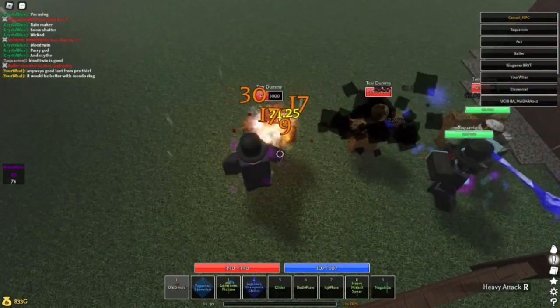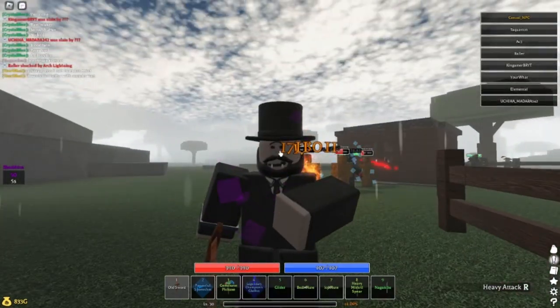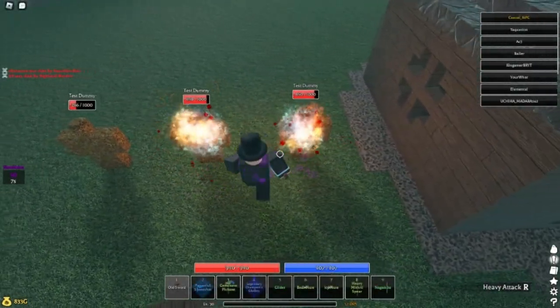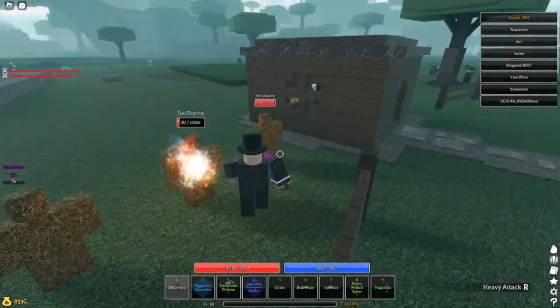Now that we are at 50 Blood Thirst, as you can see our Frost Burn and Burn does 17 and 9 damage now, and previously it did 3 and 9 damage — so that's relatively good. This build is based on trying to get that M1 combo as soon as possible.